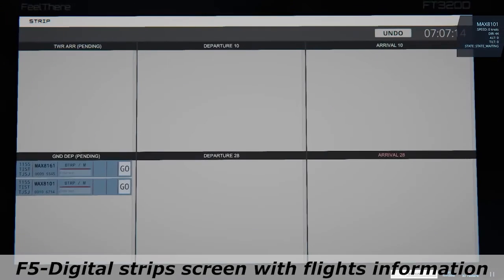With the F5 key you can see the digital strips of all flights under your control.